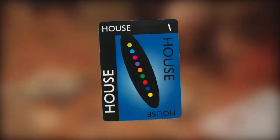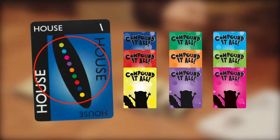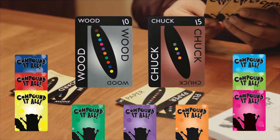If you take a look at house, there are 9 different dots in the middle of the card. That means every deck has at least one word that house can combine with. Every deck also has two special cards — the gray card, wood, and the brown card, chuck.